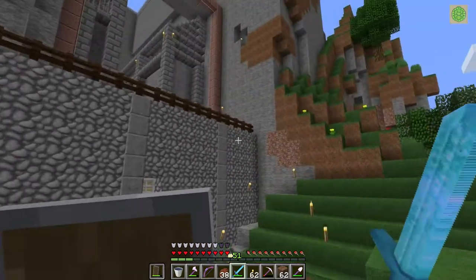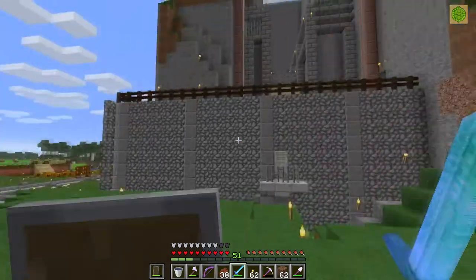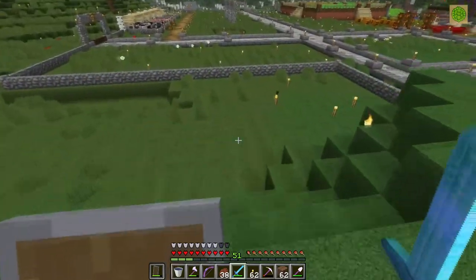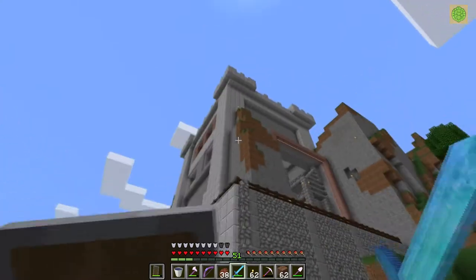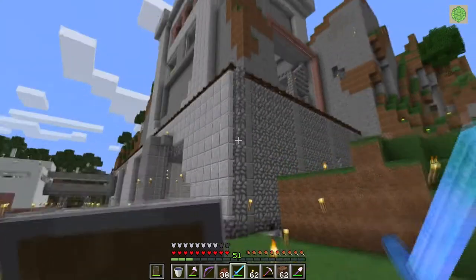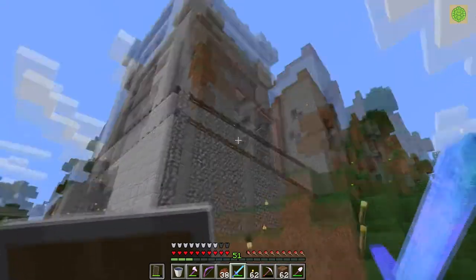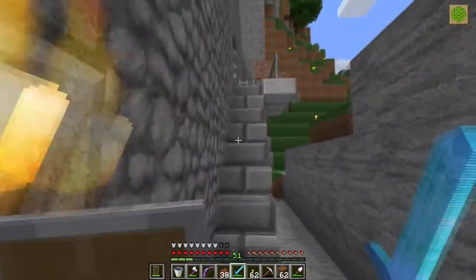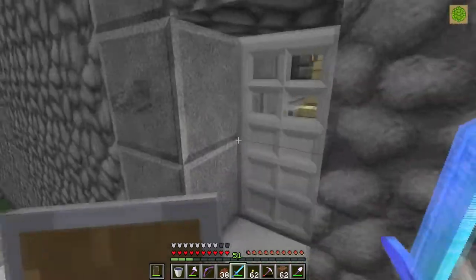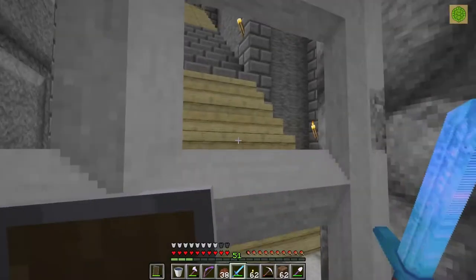I finished the wall. I'm not sure what I'm going to do around the corner — I'll probably keep it going into the mountain. I don't want a castle that's standalone. I want it built into the mountain. I don't know what to do about that glass window area on the side, but I put it in polished granite for now to give it some very distinct separation. Let's hop inside.